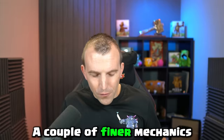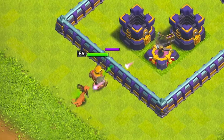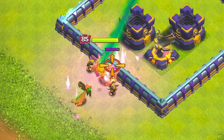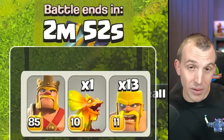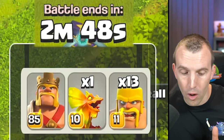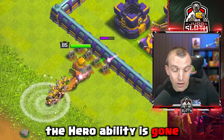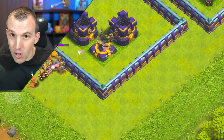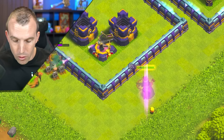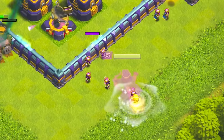A couple of finer mechanics before we get into strategy recommendations. If you use the hero ability and then recall the hero — including any spawned troops — the hero ability is actually ticking down whilst it is in your troop deployment bar. So if you wait too long before you redeploy, the hero ability is gone. To demonstrate with the Archer Queen: use the ability, recall the queen, and then instantly redeploy her — the ability is still there. So do take note that you will lose the ability if you wait too long.